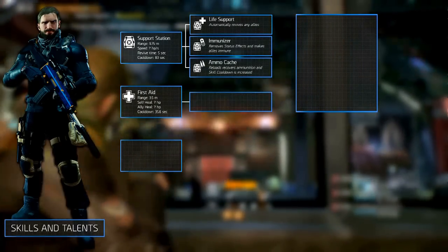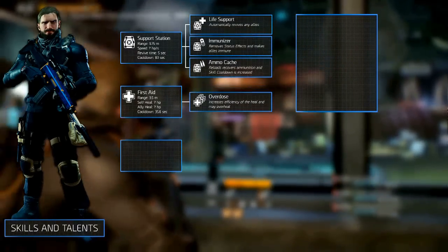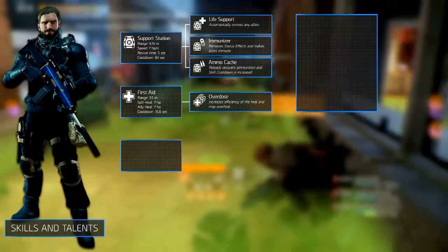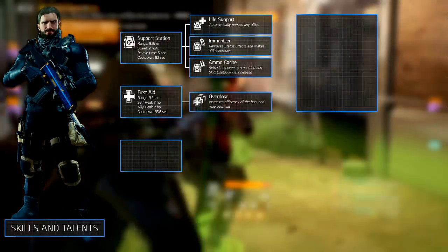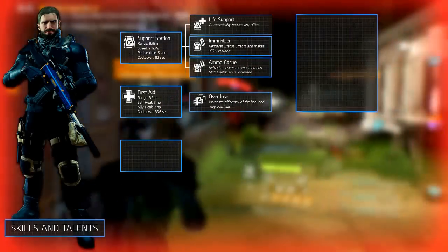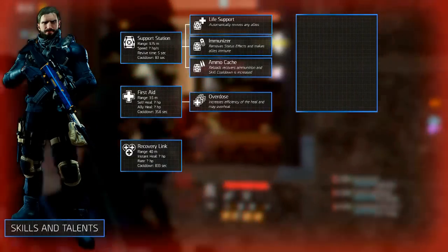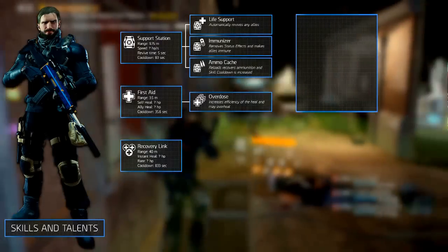The secondary skill is the first aid with the overdose mod. This mod has the highest base heal at the slower cooldown. Alternatively you could go for defibrillator to have a lower base heal but a faster skill cooldown, or go with the booster shot to increase damage of your allies and yourself, but once again with a lower base heal. And the selected signature skill is of course the recovery link, which is ideal for keeping your team alive in those critical situations.